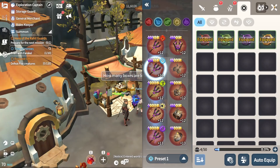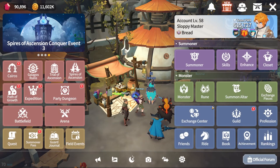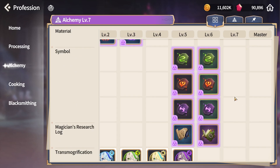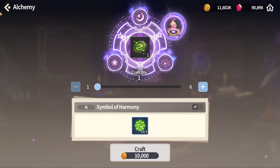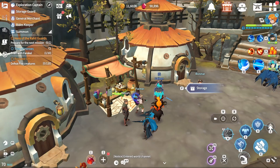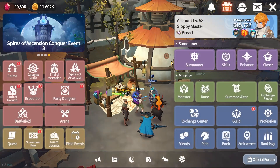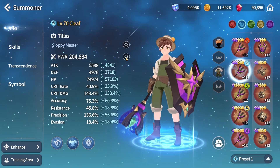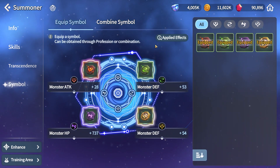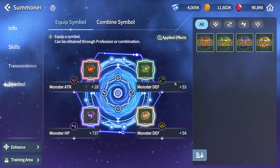I just tried crafting those gems — they are very expensive. They require alchemy five and six, so basically these ones cost three and the higher ones cost six. That is very expensive, but the effects are pretty strong too. I crafted four of them and my power jumped from 607k to 615k, so that's like a 8 to 9k increase.